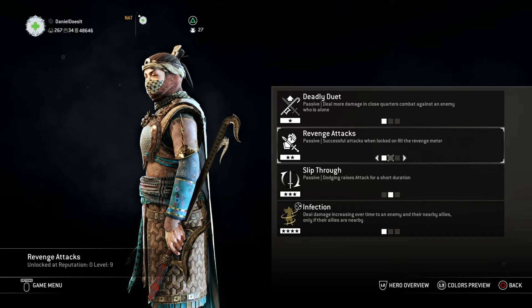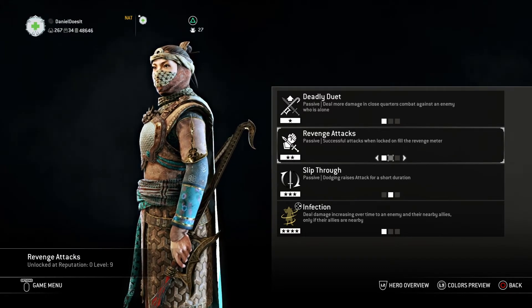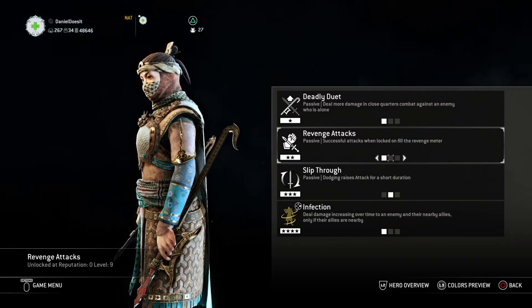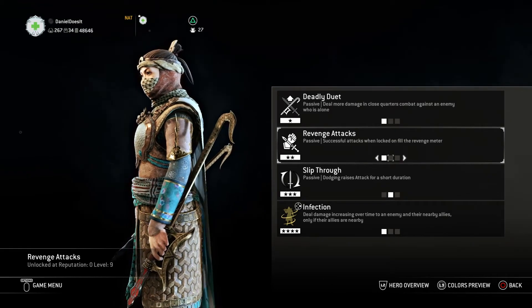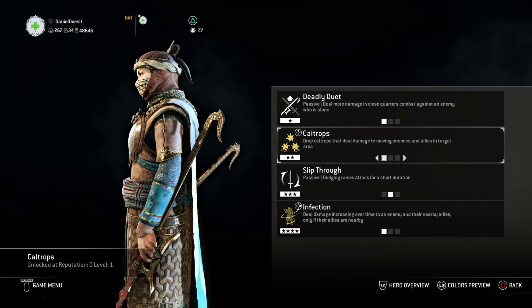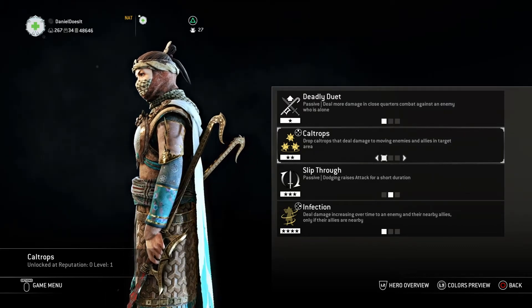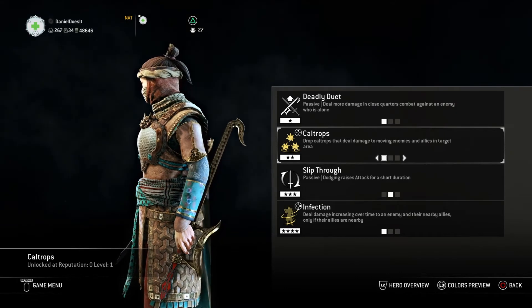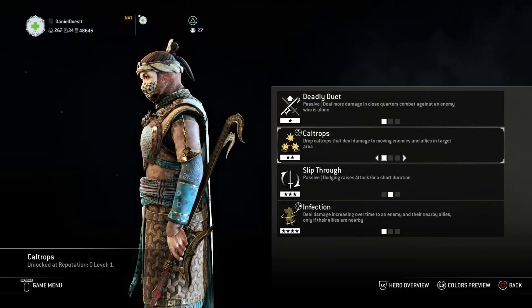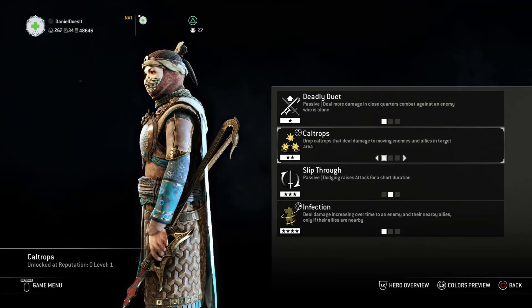Revenge Attack would be nice — it helps you build Revenge when you're getting ganked — but my problem with Revenge is maybe 30% of the time when I try to activate it, it just doesn't go through. If someone's guard breaking you or bashing you, Revenge sometimes works, sometimes doesn't. It's not something I personally rely on. Caltrops lets you go where enemy troops are spawning, throw them on the ground, and they'll constantly damage those troops while also giving you renown points per troop hurt — which increases your feat unlock level and thus your stamina cost reduction. It's also great to place around your commander or any area you're defending.